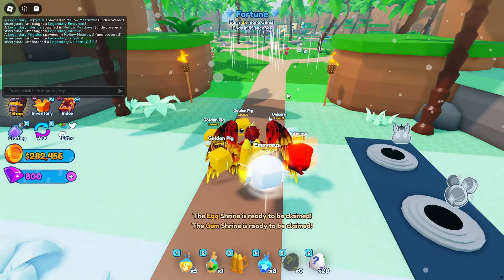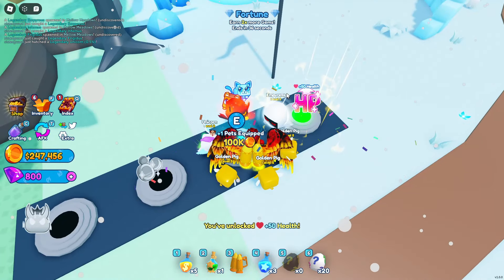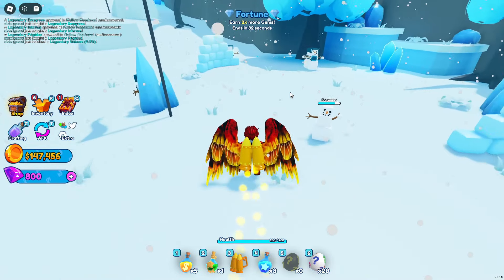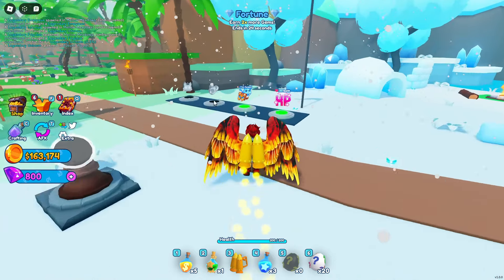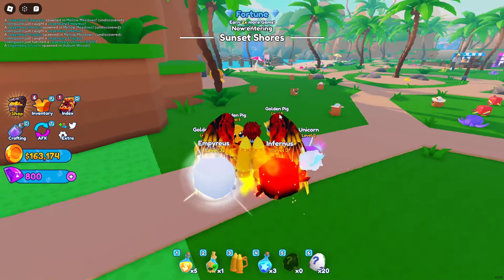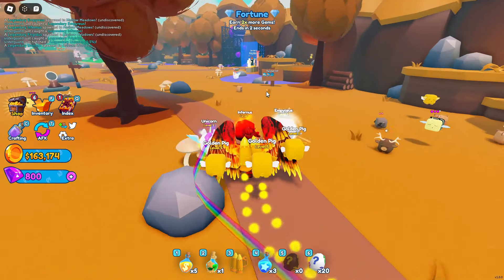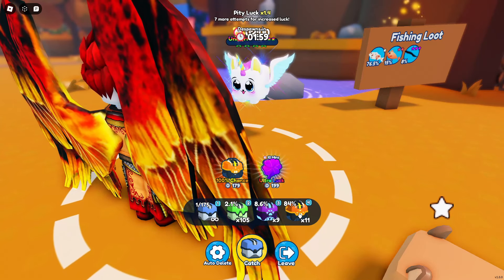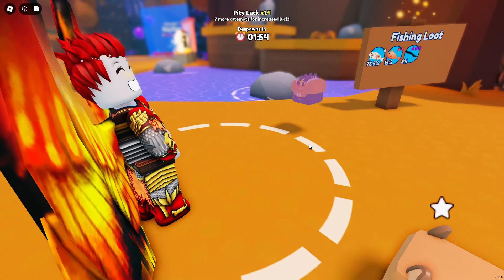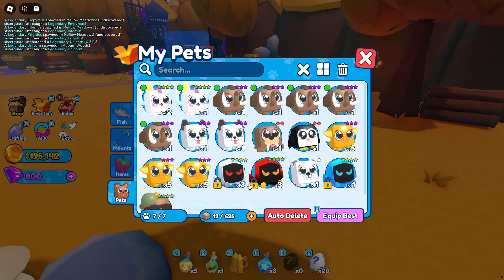Oh, we can go to the next zone already! Oh, I didn't get these — more drops, more HP. That equipped. Alright, I need to go make money. A legendary unicorn has spawned in Auburn Woods. Is that the previous zone? I think so — yep. Alright, let's see where we're at, let's try this one now. It's sad to see that all those good pets we got before are now just kind of obsolete.